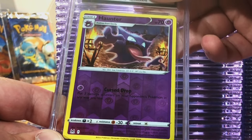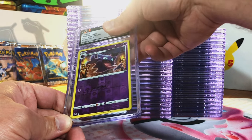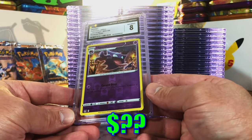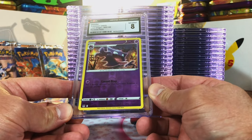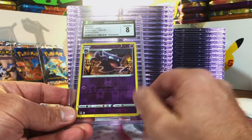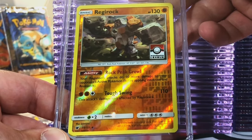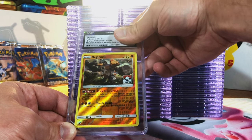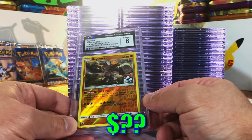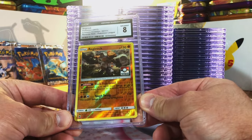Haunter Reverse Holo from Lost Origin — very cool card. I'm thinking 9 or 9.5. It's an 8 — I think that's a little on the low side; I would have given it at least an 8.5. The Regirock Reverse Holo Pokémon League card — I'm thinking 8 or 8.5. It's an 8 — right on the money. It's a Pokémon League card, just wanted to throw my hat in the ring.